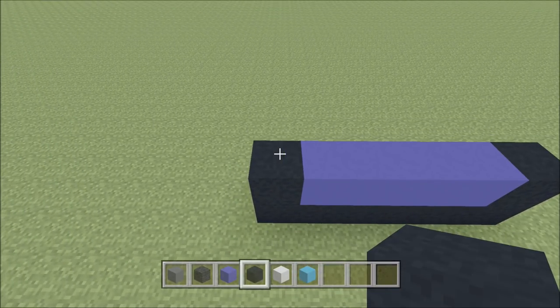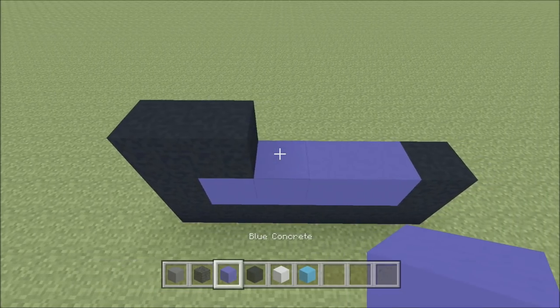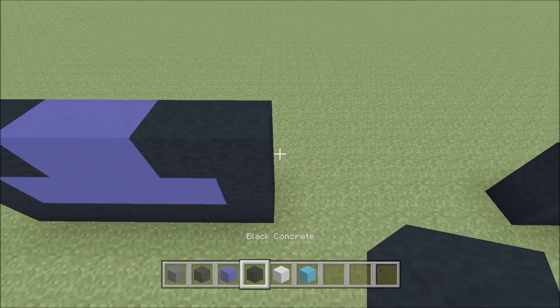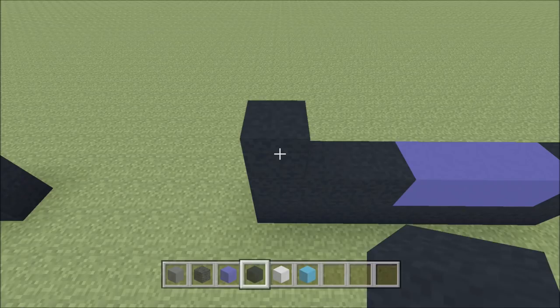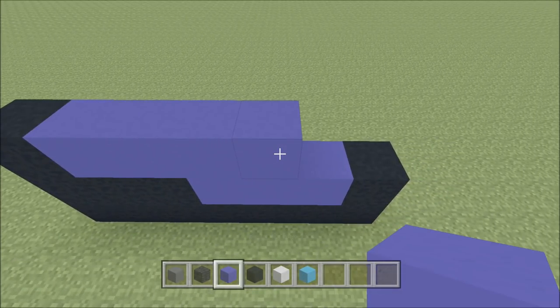Go ahead and build up here on the left above the black with a black. To the right of it, add a black, two blue: 1, 2, two black: 1, 2. Cut across the gap. Above this black here, build up with a black. To the right of it, add four blue: 1, 2, 3, 4, and then a black.